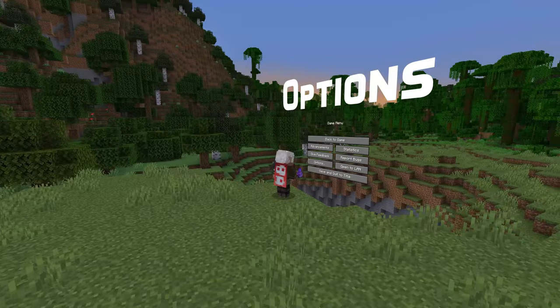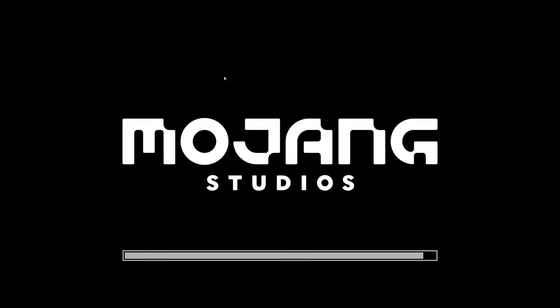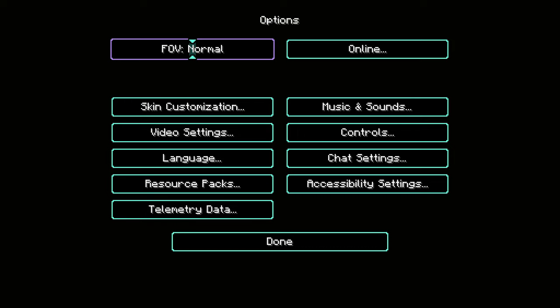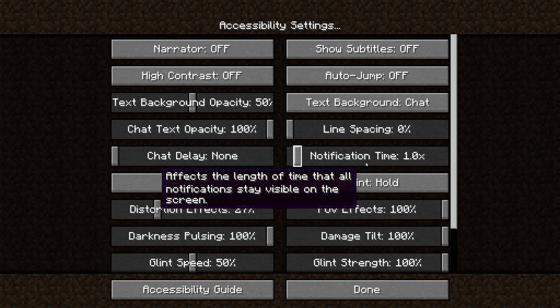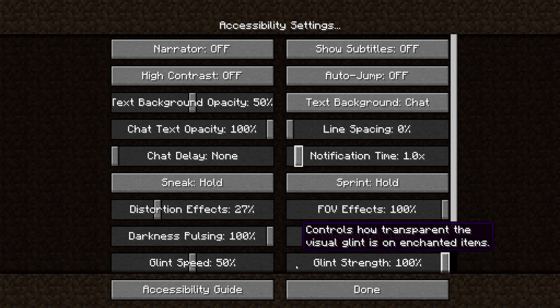There are quite a few new options and accessibility improvements in this version. There's a new welcome screen the first time the game is started, where you can press enter to enable the narrator, and it provides immediate access to the accessibility settings. A new high contrast accessibility mode toggle has been added — you can turn it on from the accessibility options screen or enable the resource pack on the resource packs selection screen. The pack changes the user interface to a high contrast look while leaving the gameplay elements unchanged. There's also a new notification time option which controls how long toast notification popups stay on screen, and two new options on both the accessibility and video options screens controlling the speed and transparency of the enchantment glint.